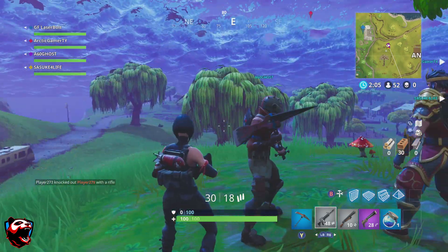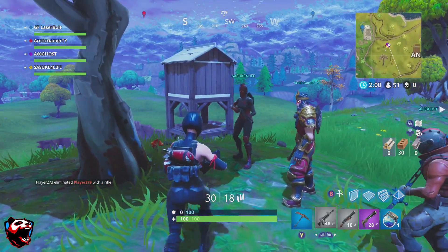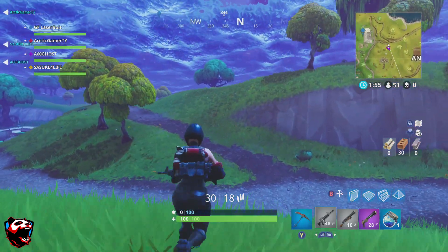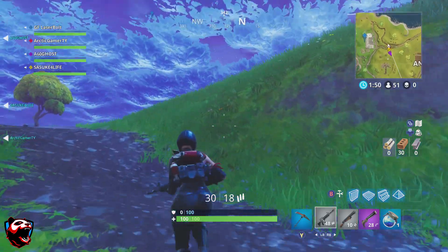You will be able to get the nice symbol that spawns right next to the tree. Once you get the symbol, press X to activate the symbol, then jump off the map or you can continue playing. You have now unlocked your challenge, and that is where the location of this week's loot treasure find is located.